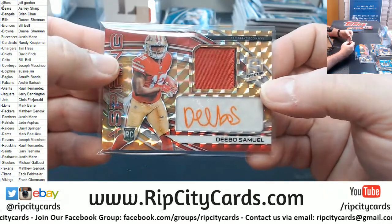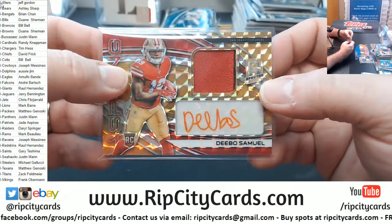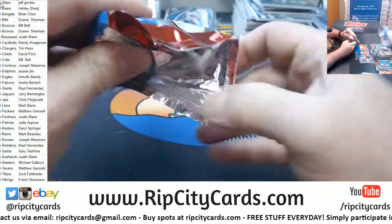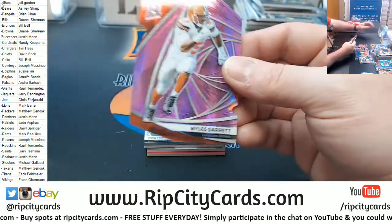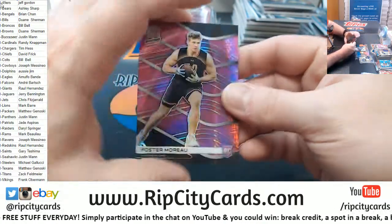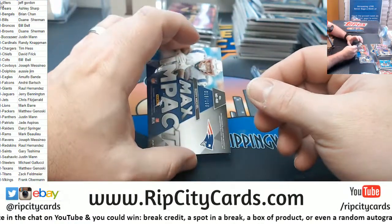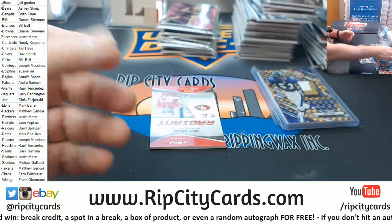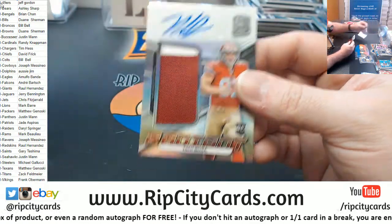We've been hitting everywhere else. I got one pack left — one pack for all of the glory, all the magic, for a one-on-one. This stuff is crazy. Miles Garrett Browns to 20 die-cut. A Foster Moreau Raiders to 25 Impact. To 199 Sony Michelle. To 199 Nick Bosa RPA for the Niners.